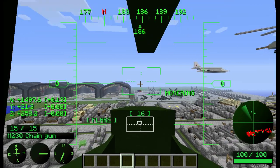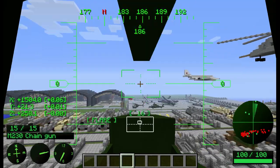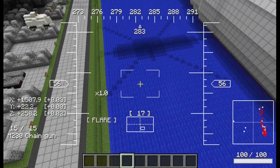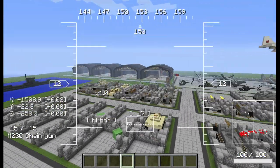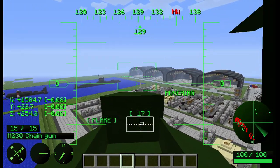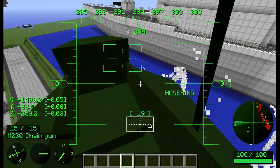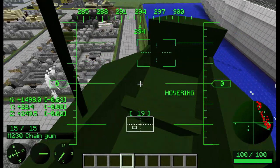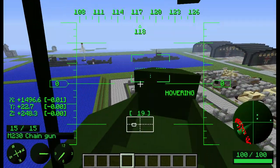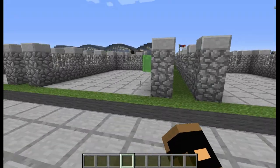If you press H while flying you can switch to a first-person gunner view, which I think keeps the helicopter idle so you can freely move the camera around. If you press V you send out flares, which in multiplayer could be used to divert stingers. To get out press shift, and to hover press space.